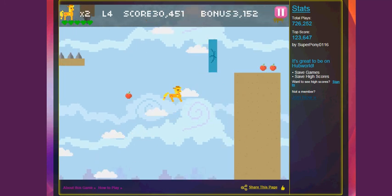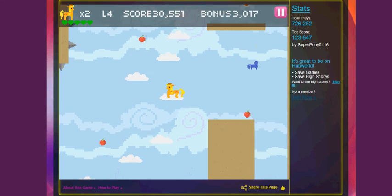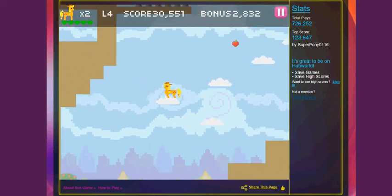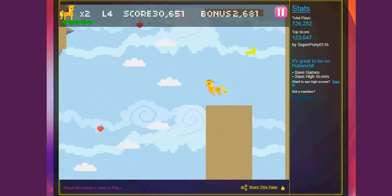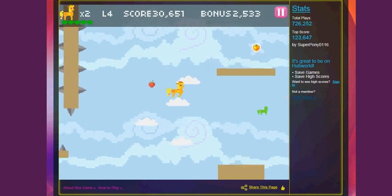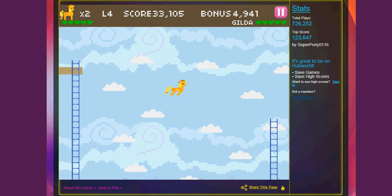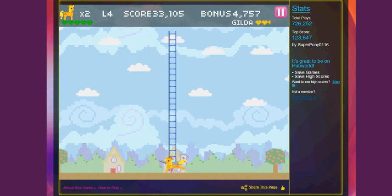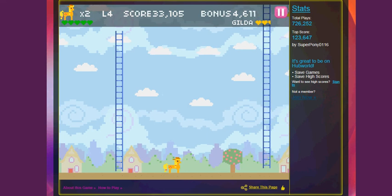I keep pressing space to jump, because that's how you fly as Rainbow Dash. But of course you can't fly as Applejack. Back up. Let's get up here. You don't need that too badly. It's kind of funny having just a random ladder here. Come down here — you're in my territory now. Don't be a chicken. Don't be a Scootaloo.